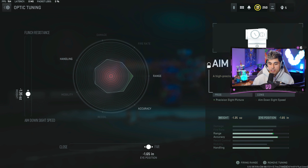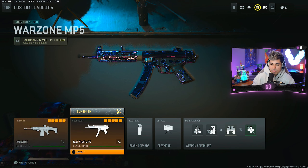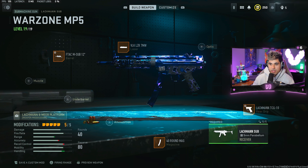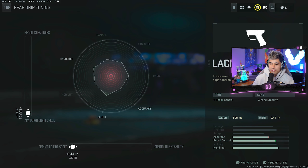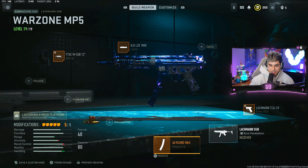If you find the gun kick a little too much, you can change the positioning all the way to close. Now we're pairing this with the MP5 — this is definitely my favorite SMG to use in the game right now. I know technically the Fennec can be a little bit better up close, but that's getting stale; it's been meta since the game released. For this MP5 setup, we're rocking the F-TAC M Sub 12 inch barrel, tuned for recoil steadiness and ADS speed. We're rocking the VLK LZR 7MW laser, stockless mod, and for the rear grip, the Lockman TCG 10, tuned for ADS speed and sprint to fire speed. And then the 40 round mag. This SMG is freaking nasty — my favorite one in the game for sure right now.